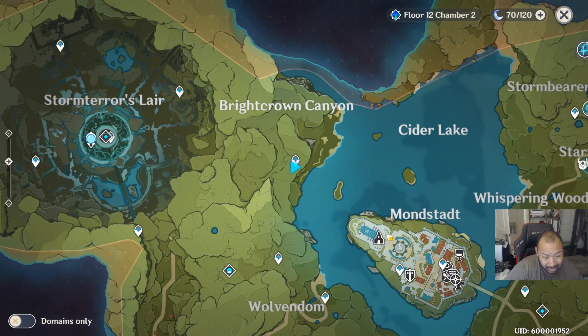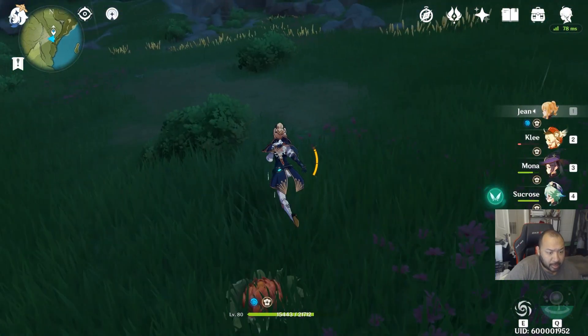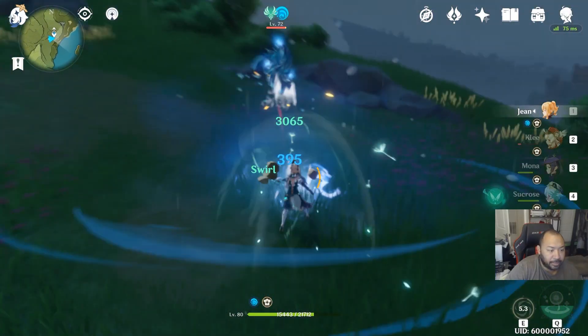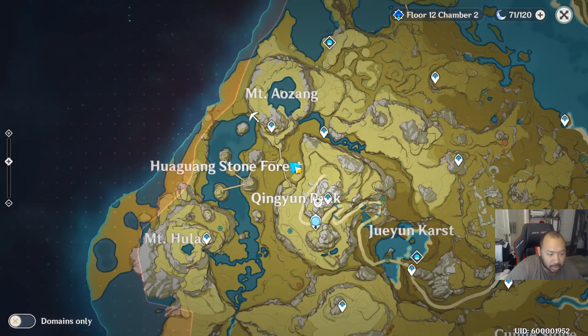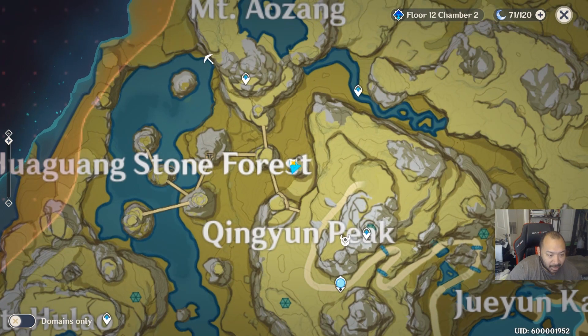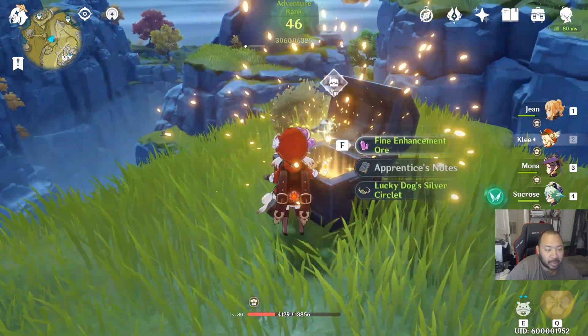Here's another one close to the waypoint right outside of Mondstadt — if you trigger all these explosive plants you have to fight a vine enemy, and then another chest will spawn. Another random chest is over here on top of this little mountain in King Yun Peak — just glide down over here and mine this spot to get a chest.